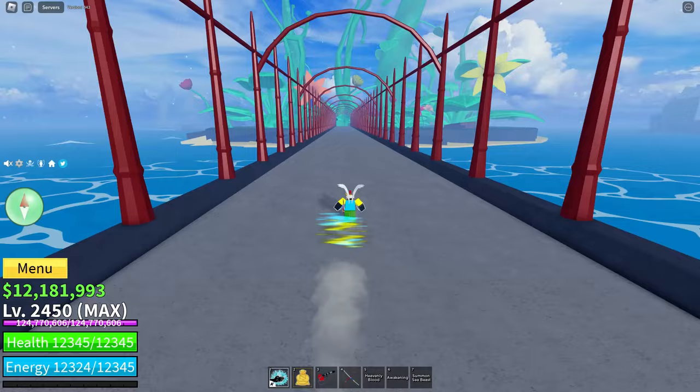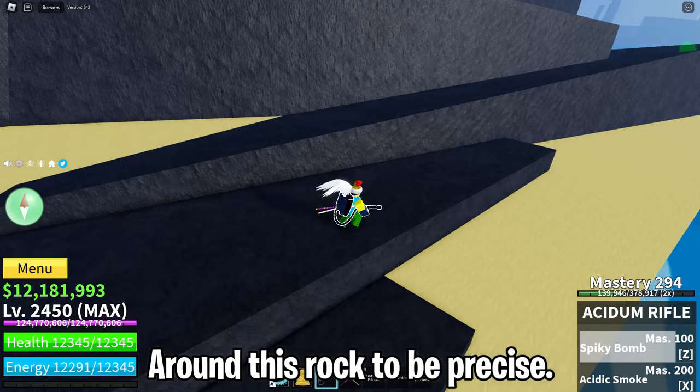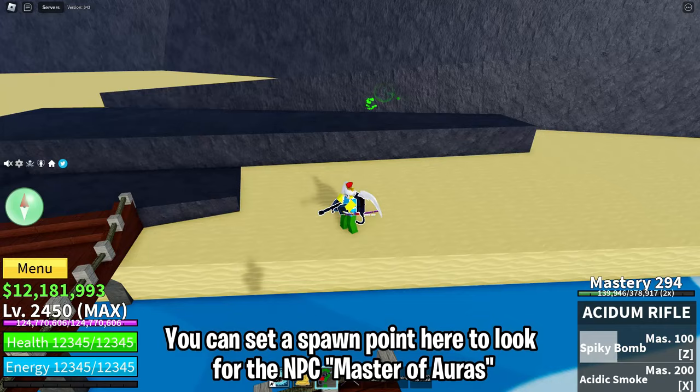So the first location is in the green zone. Around this rock to be precise, you can set a spawn point here to look for the NPC Master of Auras. And you can do server hopping.